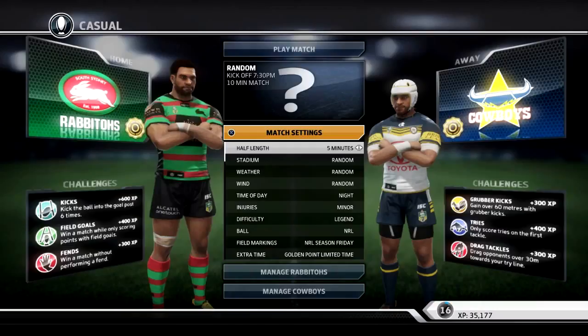On the Cowboys side as well: grubber kicks, tries, drag tackles. Drag tackles - that's a challenge I'd want to accept. Drag your opponents over 30 meters towards your try line. Try to do something like a Gordon Tallis type tackle. Challenge accepted.